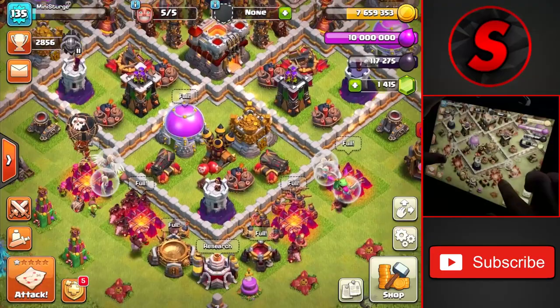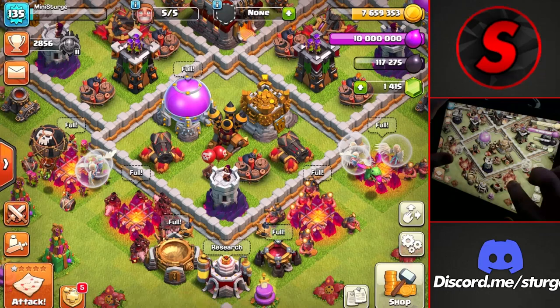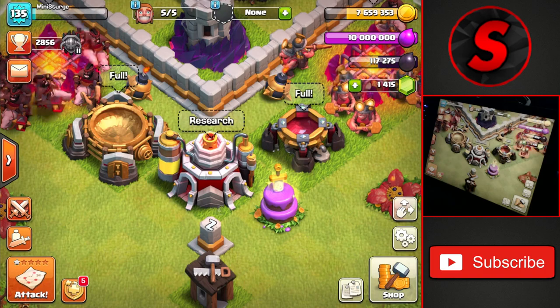Hey guys, welcome back to the channel. We're back on Town Hall 11 and today we're going to be using the queen charge hybrid attack strategy. I showed this off in the top five farming video for Town Hall 11, and I'm going to use it today so we can get a bunch of gold to get all five builders going and a bunch of elixir to get something going in the laboratory.